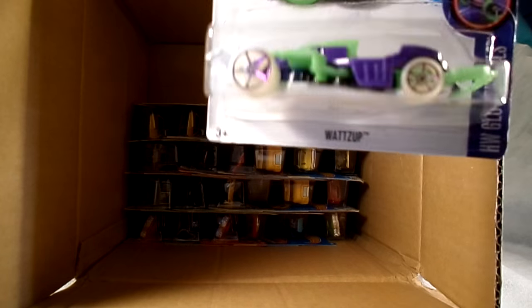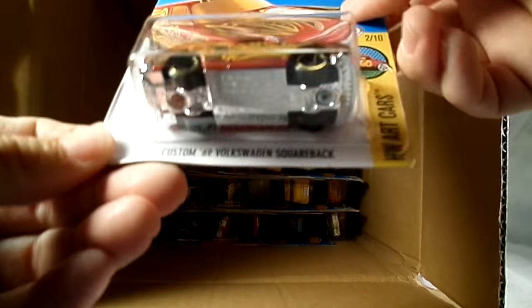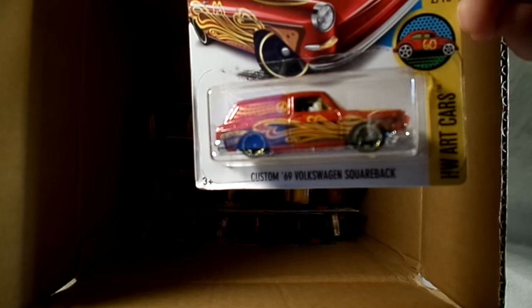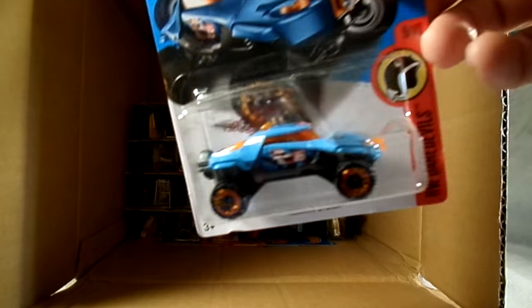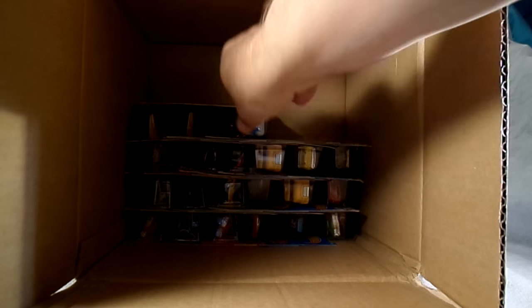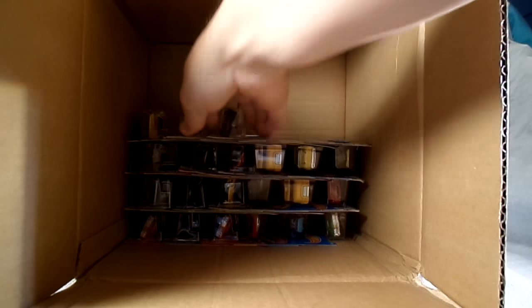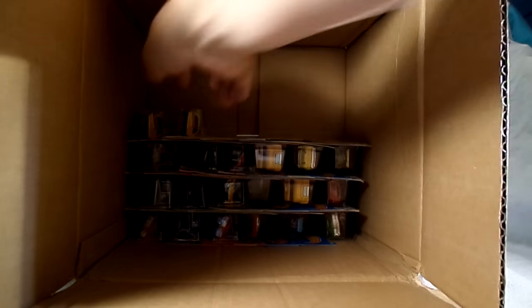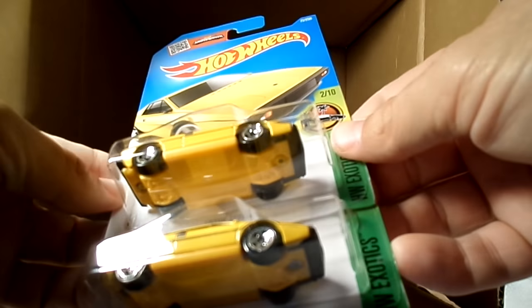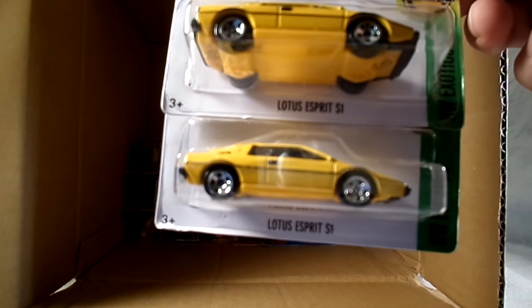There's another What's Up — excuse me — and there's the Square Back. That's the art cars, that was also in the M assortment. There's another Terrain Storm in blue and another Fast Cash. And Formula Flashback. We've got a pair of the Lotus Esprit S1s in yellow, also from the M case.